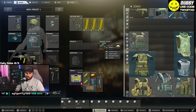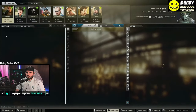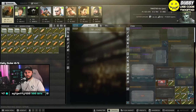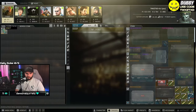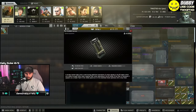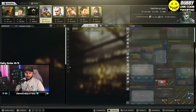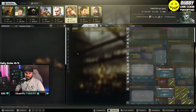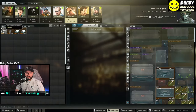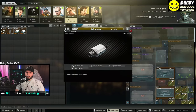So the special slots — let me explain this a little better. In your traders you have these special equipment items, aka the marker, the MS2000. Therapist doesn't have any, Skier doesn't have any, Peacekeeper doesn't have any, Mechanic has a couple. You also have your Leatherman multi-tool, your signal jammer, and your wi-fi cameras.